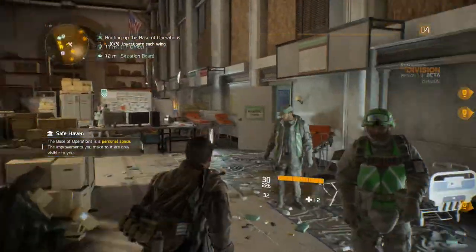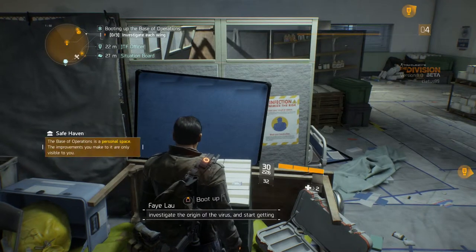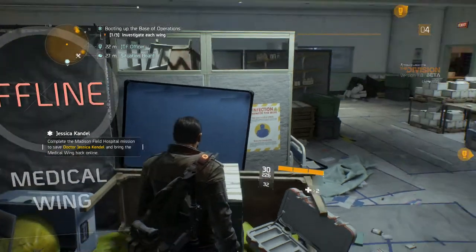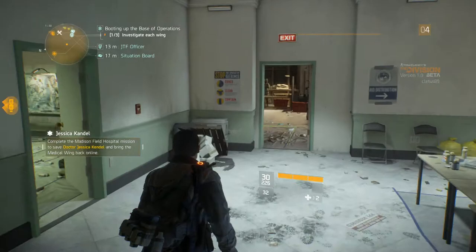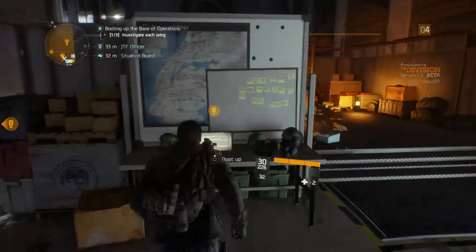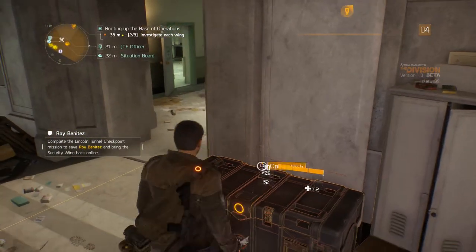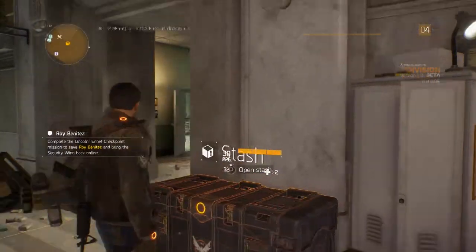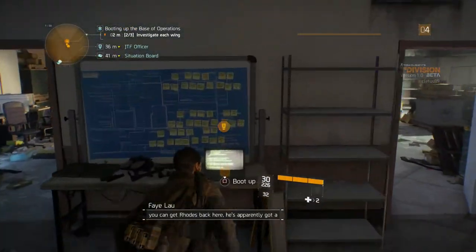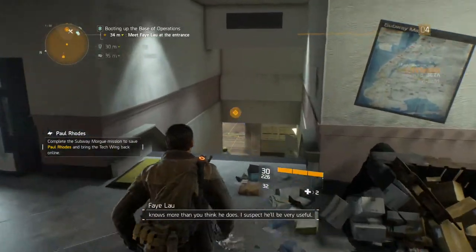Here's the medical wing — let's boot this up. We've got to rescue Dr. Jessica Kendall and bring her back to our hospital. There's also a security wing — maybe where we hack stuff and get intel. We've got the stash, we'll look at that later. The tech wing has obviously seen better days but if you can get people back here... So we've got three wings. There's a former PMC who knows more than you think — I suspect he'll be very useful.